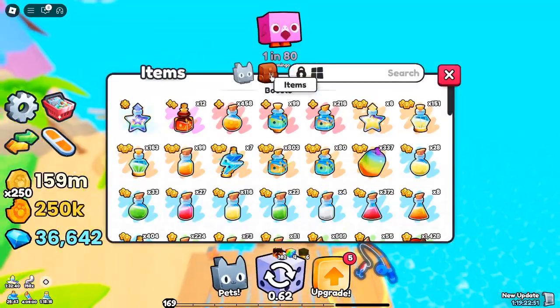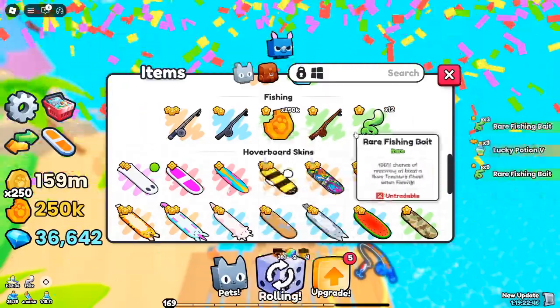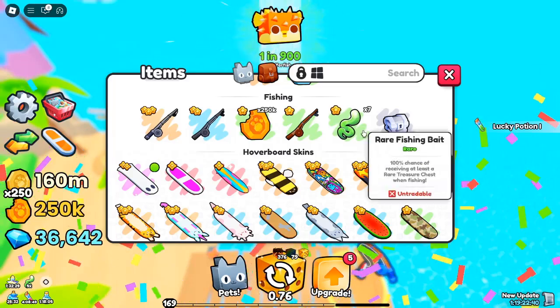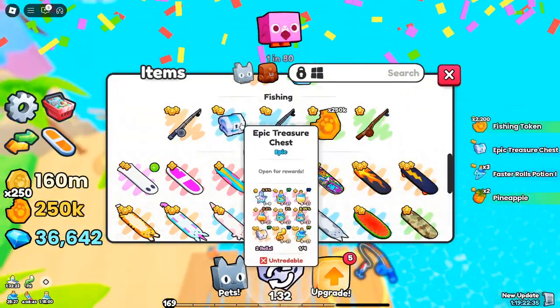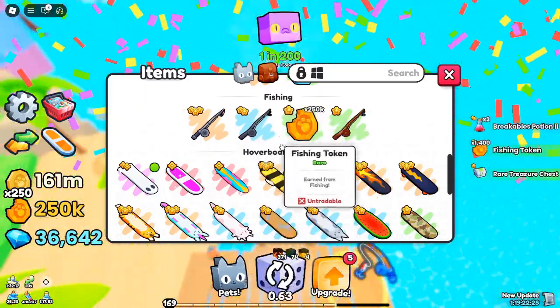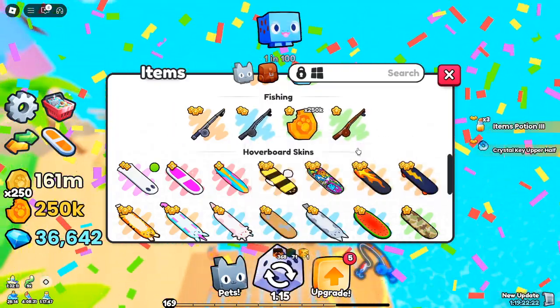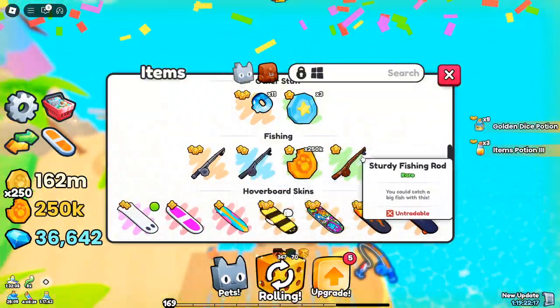Here's a breakdown of the types of Treasure Chests in Pets Go. Basic Treasure Chest: contains common items, good for beginners. Rare Treasure Chest: offers better items than Basic Chests, great for intermediate players. Epic Treasure Chest: packed with high-value loot, perfect for advanced players. Legendary Treasure Chest: one of the top chests containing exceptional items.